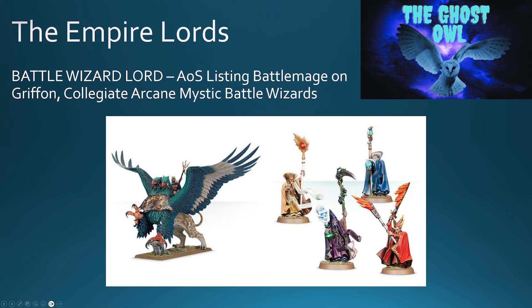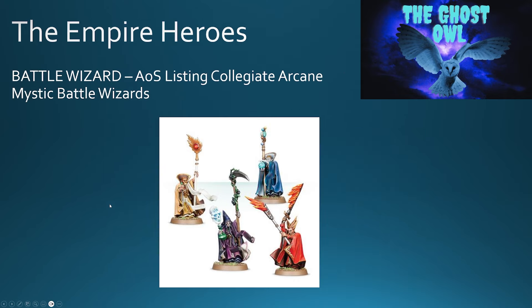A second Lords option is the Battle Wizard Lord, and this is the dual kit where you get the Battle Wizard Lord on the Griffin as well. He was restricted in 8th edition to the lore of Beasts — I don't know if that's going to be the same for Warhammer the Old World. You also have the College of Arcane Mystic Battle Wizards, based on the Schools of Magic and Colleges of Magic. You get four wizards in that set, and with the variety available I'm sure you can match them to the lores we see in Warhammer the Old World, giving you plenty of options for a Battle Wizard Lord as well as normal Battle Wizard heroes.